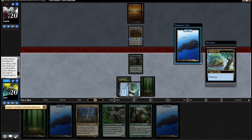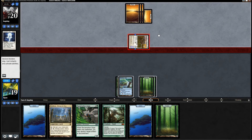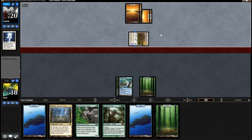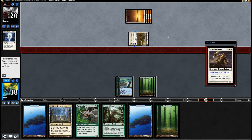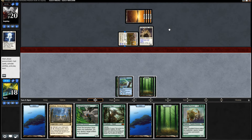Avenger of Zendikar. Pretty easily. And pass the turn. This could be a lot of things. I wouldn't mind if it was like Heliod or something. Mirren Crusader? Yeah, that's more of a problem.